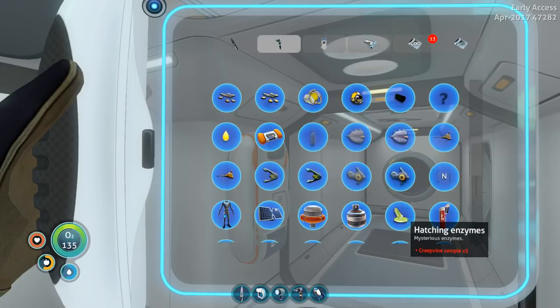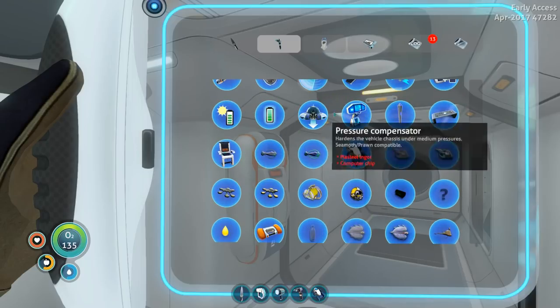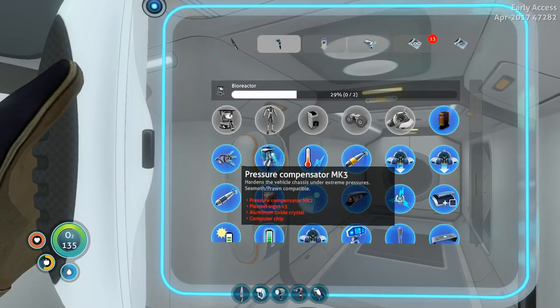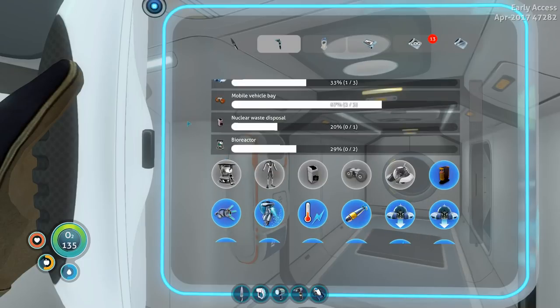Where's my trash can? Hatching enzymes — what? There's my office chair. Vehicle modification station. A power transmitter — extends range of power source. A desk — a common starship work desk. And somewhere in here there's a trash can. Trash can — I wonder if the trash can's actually useful for something. And the propulsion cannon — that can be used to push and pull objects. I wonder if I can use that defensively.